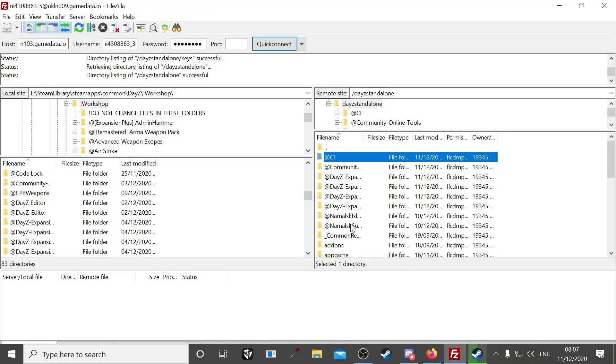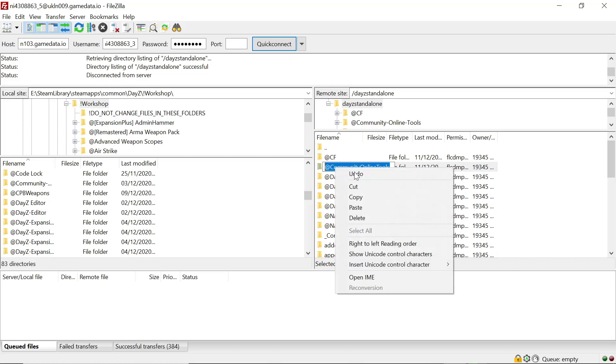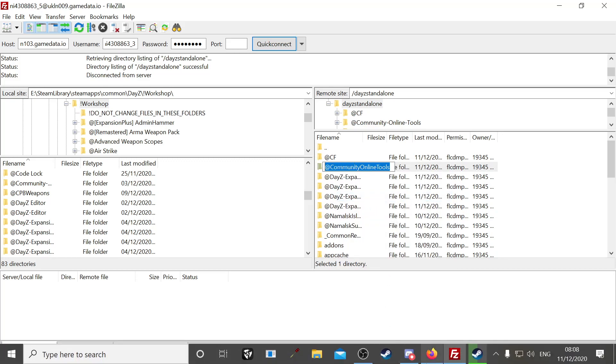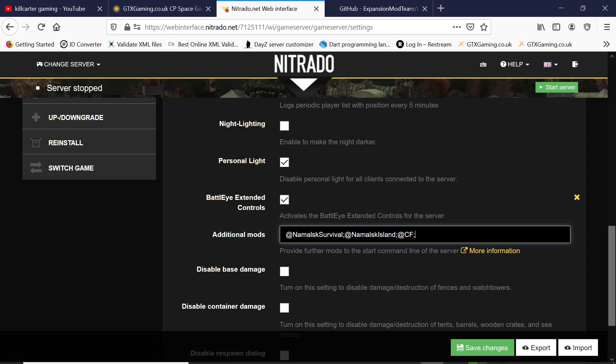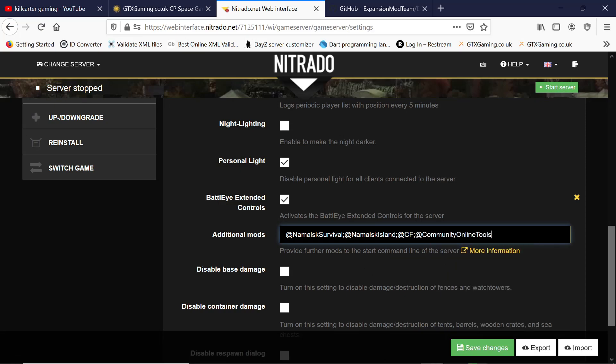Go back to FileZilla, find Community Online Tools. Take out any spaces, dashes, or symbols between words — make it all one word. Copy that, go back to your control panel, paste it in, followed by a semicolon.